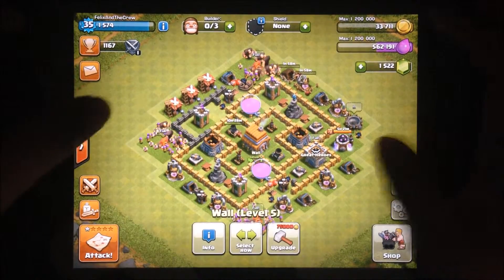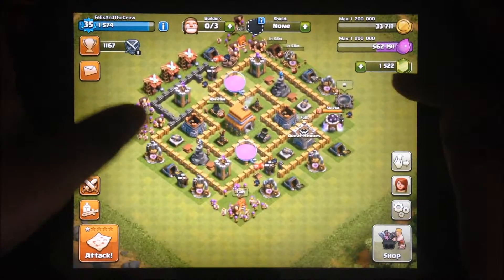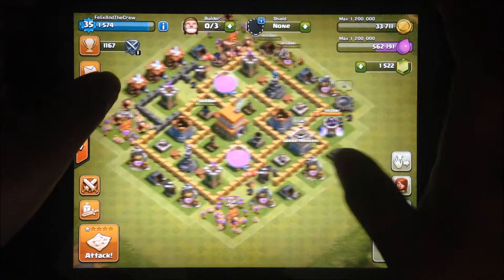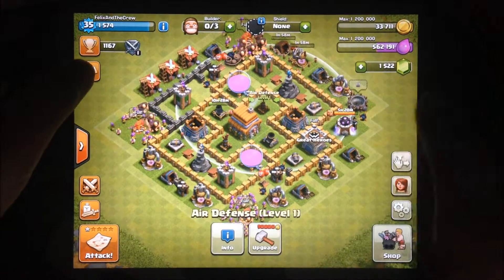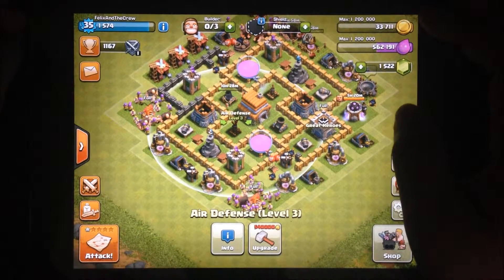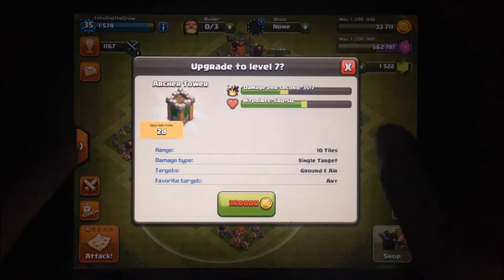So what I wanted to tell you guys was that I'm on Town Hall six, and I'm upgrading my mortar, and I upgraded all of my cannons. I might upgrade my air defense once, and then wait and upgrade it again, and then upgrade both air defenses after I upgrade all of my archer towers to level seven.